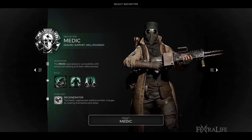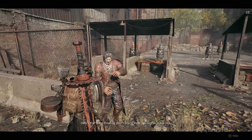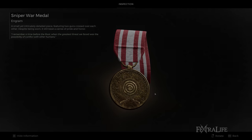Unlocking this archetype is a relatively easy task. Players can access the Hunter when choosing their first base class in the game when starting their first playthrough. However, if a player started with the Gunslinger or another archetype, players can still buy the Rusty Metal from Brabus in Ward 13 and craft the Hunter's Engram to unlock it.